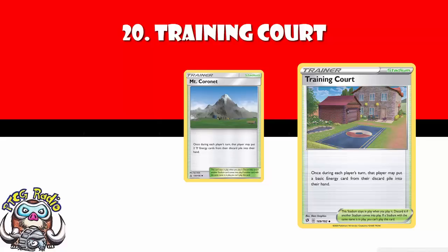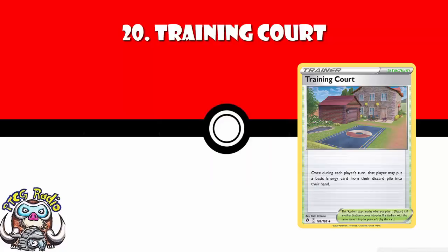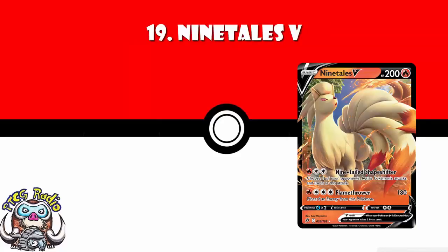In at number 19, and this might be a little bit too low, but the order is very difficult to figure out here. We've got Ninetales V. Ninetales V basically should go as a one-off in almost every deck that is a fire deck at least, moving forward. Ninetales for free energy will just copy one of your active Pokemon's attacks. It can be a GX attack, though remember, if you're going to copy their GX attack, you have to copy the whole thing, including it's your only GX attack for the turn.